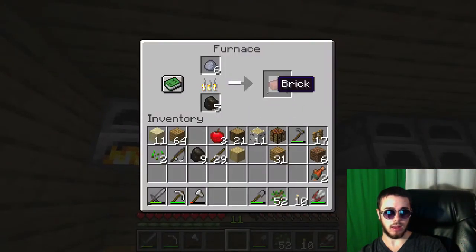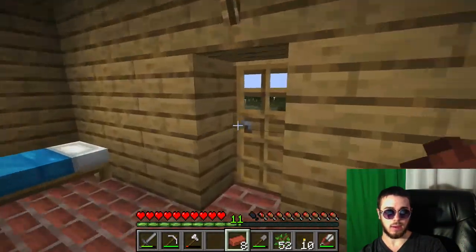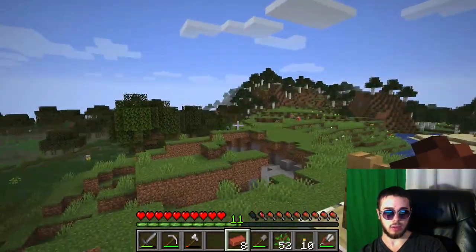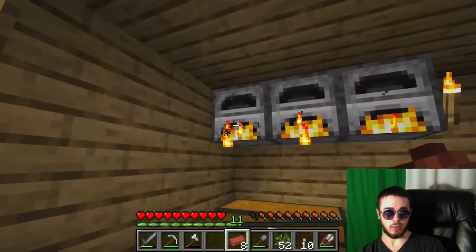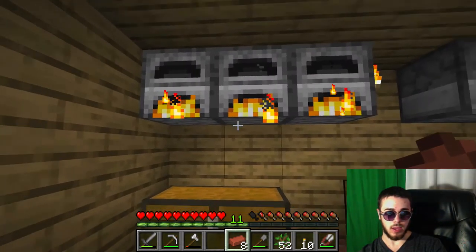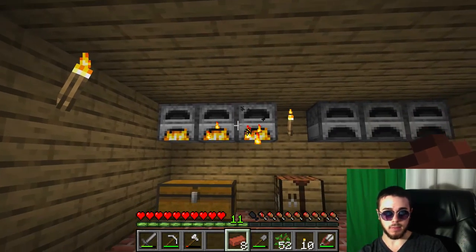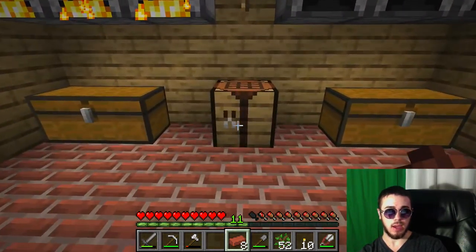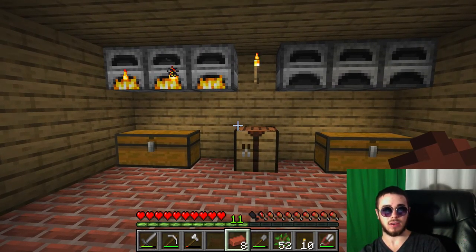We'll definitely need to go mining to get a lot more stone to finish up the base of our house. After that we'll get the farm going to get a more sustainable food source than just finding some fish spontaneously in the river. So yeah, I guess that's about all the time I have for this episode here. This has been Will Middleton — thanks for joining me and I'll see you in the next video.